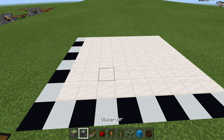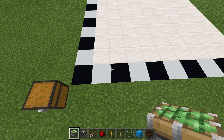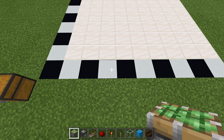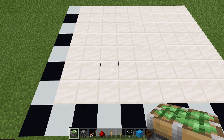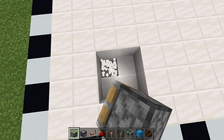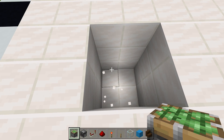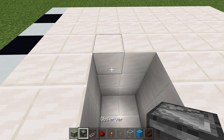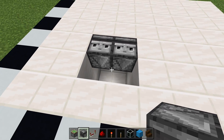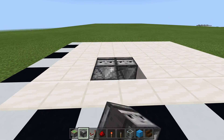Once you've gathered all your resources, come to the bottom left-hand corner and count over four blocks, then count up three blocks and dig out those four blocks. Then dig down two more times. We do this because right off those back blocks we're going to place observer blocks facing downwards.